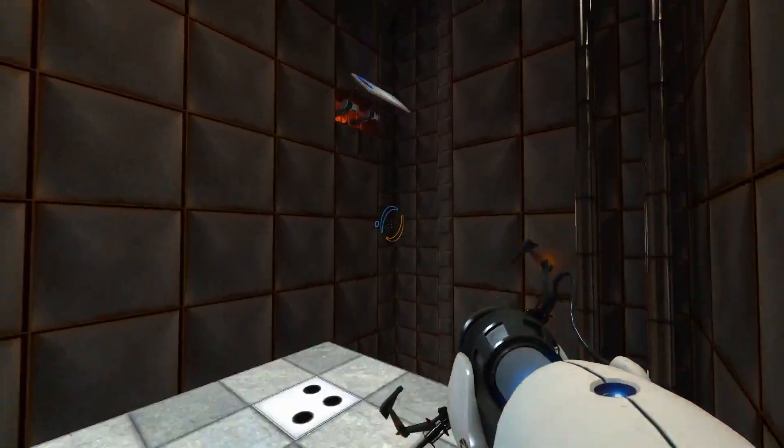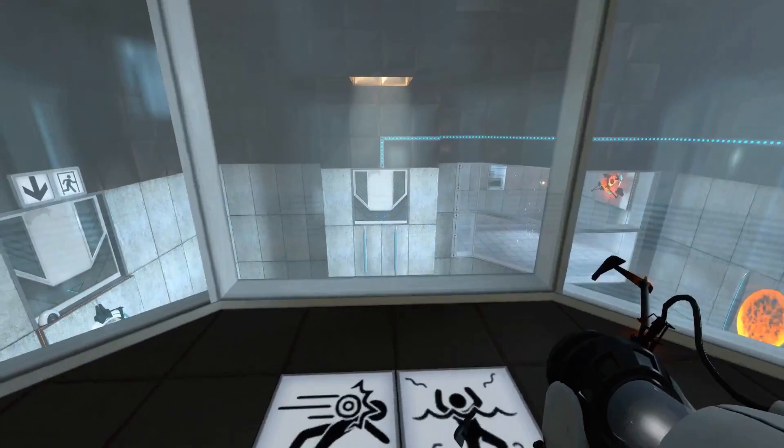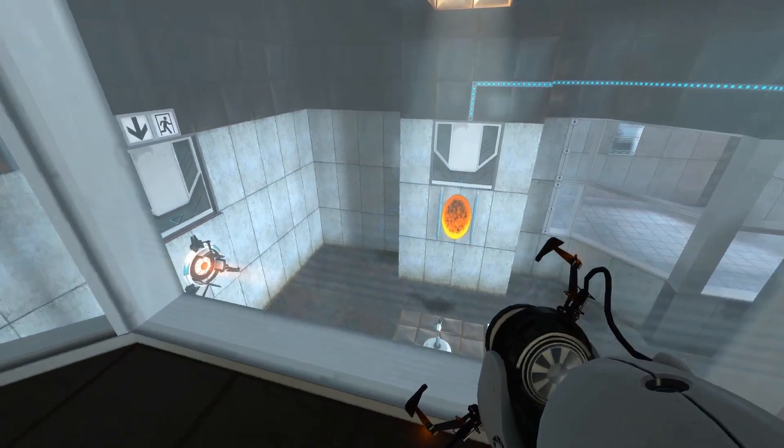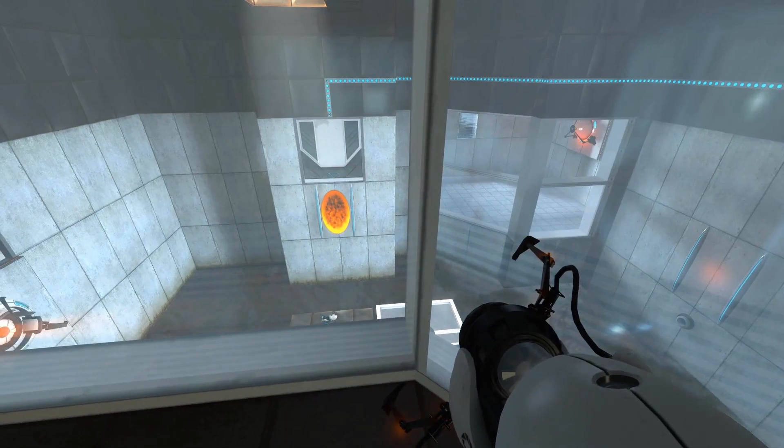If you want to know more about the things that games do that you don't notice, hit the link on screen now. The Enrichment Centre promises to always provide useful advice. For instance, the floor here will kill you — try to avoid it.